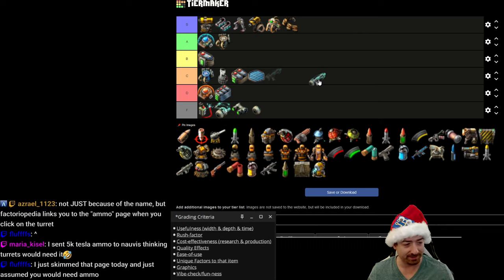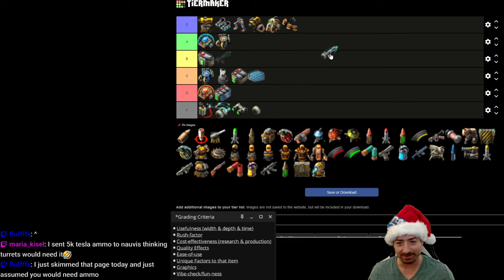One viewer sent 5,000 tesla ammo to Nauvis thinking the turrets would need it — they do not. So the ammo gets an F.